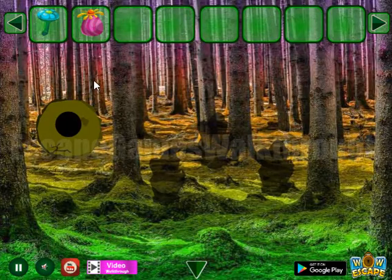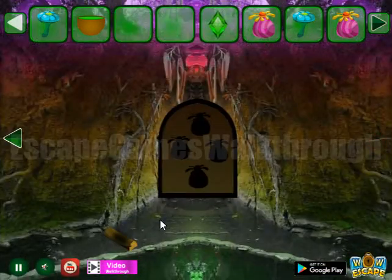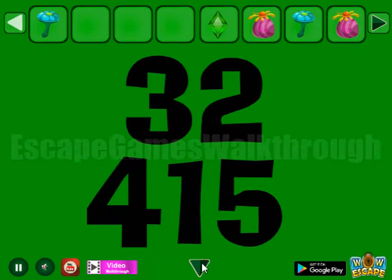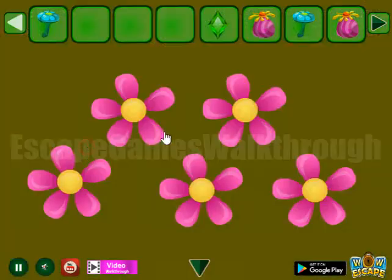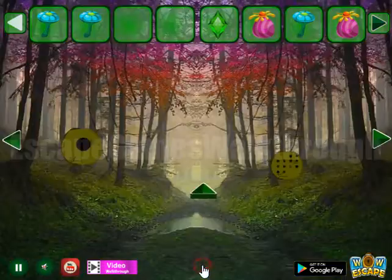And one more mushroom. Then we have gems — only 1 and 2. Let's pour water on this lot to get the hint: 3, 2, 4, 1, 5. These are the number of petals here: 3, 2, 4, 1, and 5. And we've got one more mushroom.